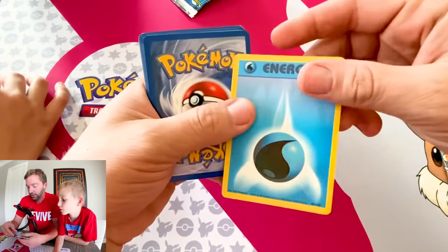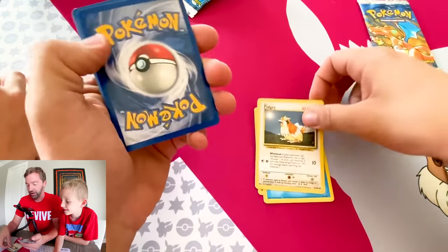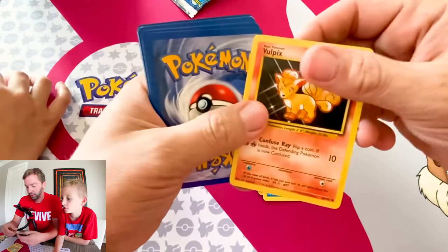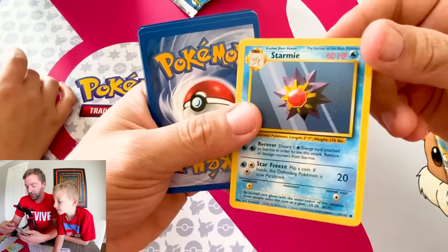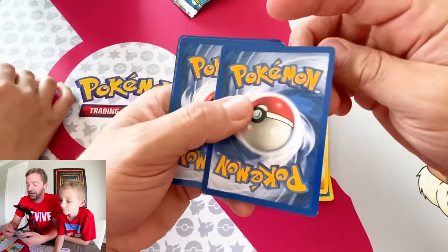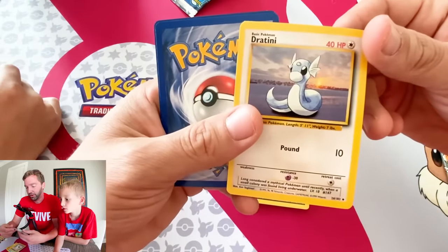Energy. More energy. Energy again, and energy again. Energy in the form of Pidgey. Energy in the form of Sandshrew. Energy in the form of Vulpix. Poliwag. Starmie. I like how they went with the yellow border for this card game — that's unique. At this point you guys are like, this is old news, but I'm so used to seeing black borders on cards.